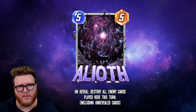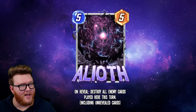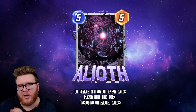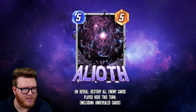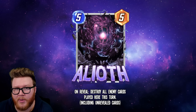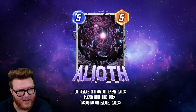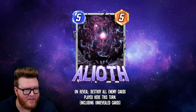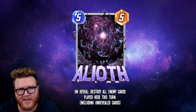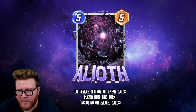Going into the final turn, knowing you're very likely to win a given spot is a huge asset. I think this will often be played in combination with something like Kitty Pride — a crazy one-two punch on turn six where you drop Aliath to guarantee one spot and Kitty Pride to lock up another. The 'including unrevealed cards' text is also pretty important: even if your opponent tries to play Cosmo to interrupt this On Reveal, if you've got priority Cosmo gets wiped out. Any On Reveals they try to sneak around this also get wiped before they trigger.